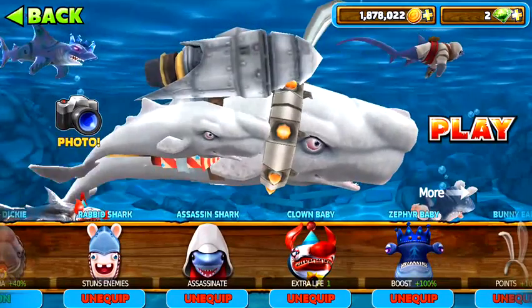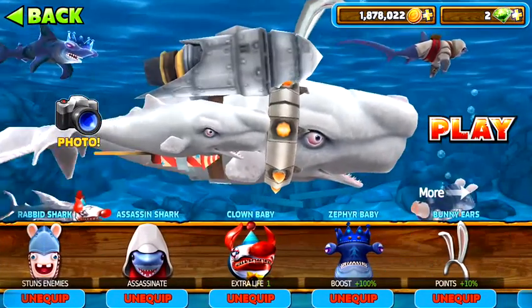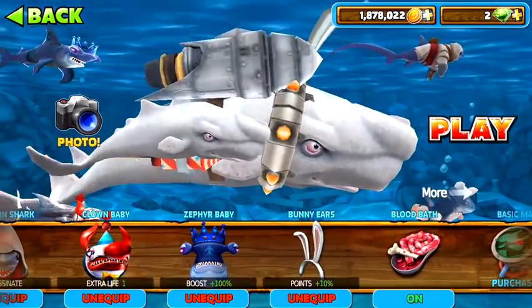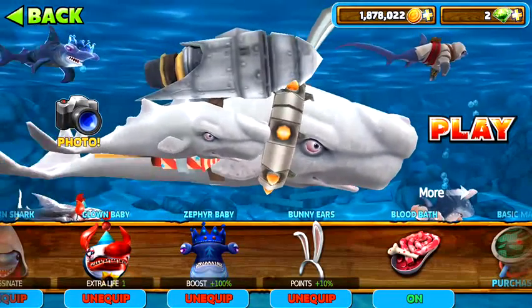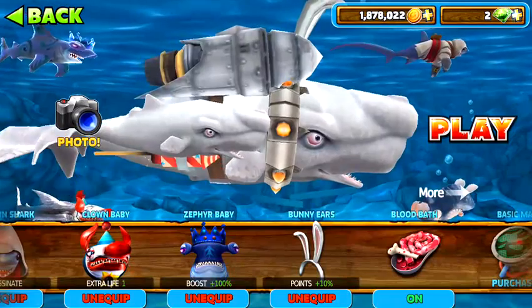Rabbit shark actually stuns enemies too, like Electro shark. Assassin shark and Assassinian Musician animates. Plum baby actually increases your extra life. The fire baby boosts you plus 100%.